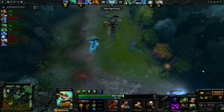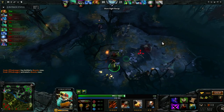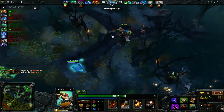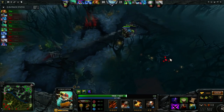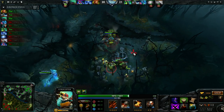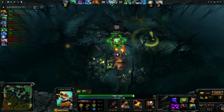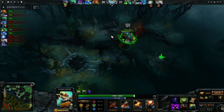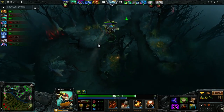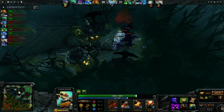Farming that wave. We don't have our own creep so there's backdoor protection on that tier 2 tower — can't get any damage in there right now. Taking out this hard camp — I see Windranger just used her ultimate. I don't want to get Shackle Shot because she might be able to kill me with it. That's why I was squirming around there, making it hard for her to line it up.